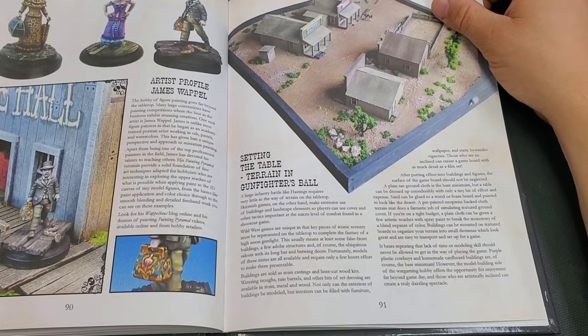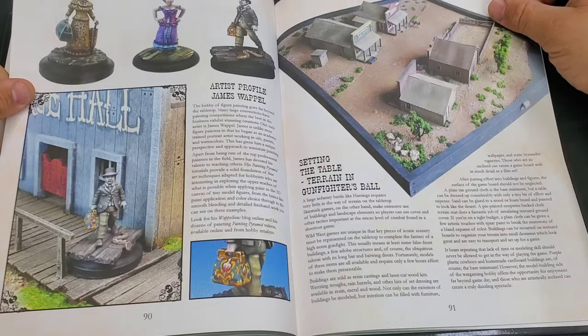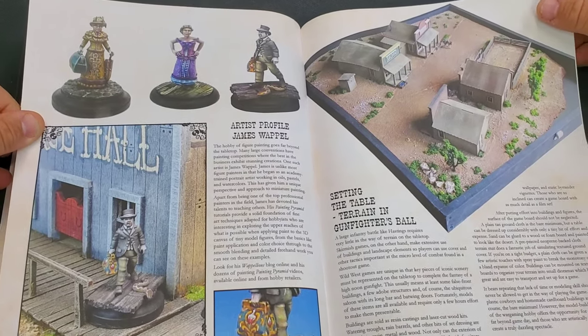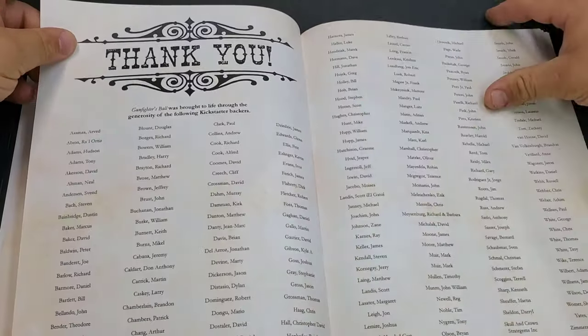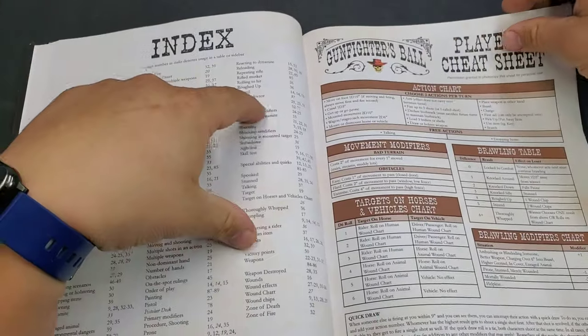The artist's profile is James Waple — he's part of the show and does a fantastic job painting miniatures. Then it tells you about setting the terrain in Gunfighter's Ball, the thank-you to all his backers, and in the very back of the book, the index so you can find things really quick.